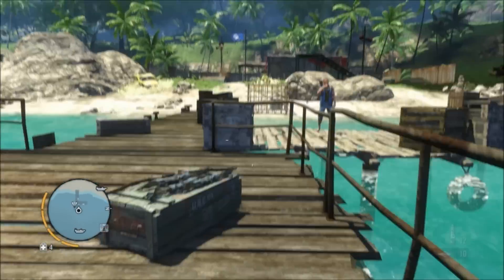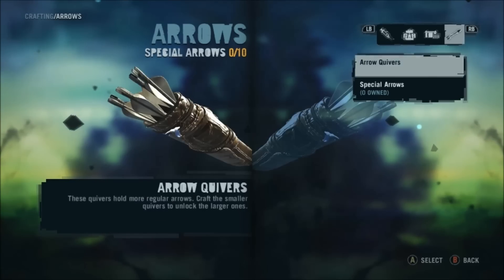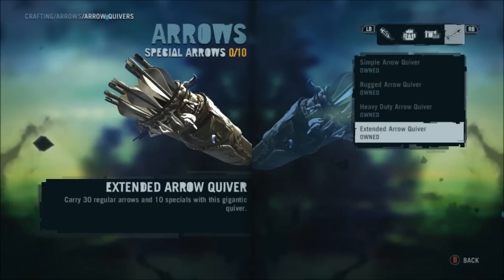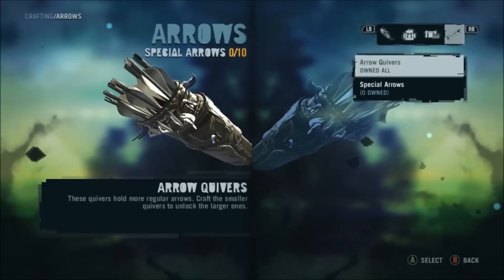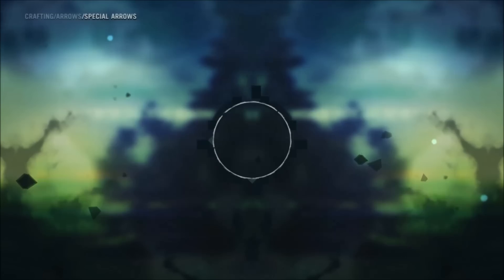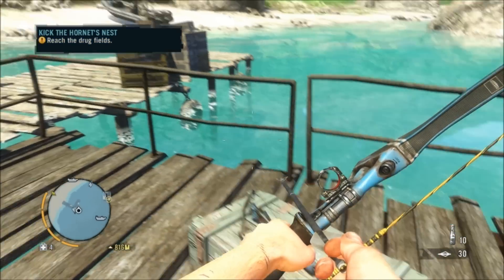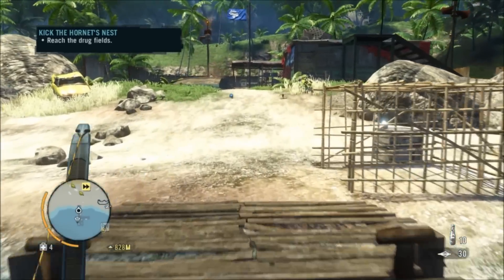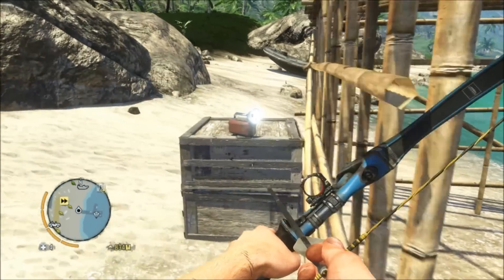Anyway, head back to the jetty and craft your new quiver. There we go — extended arrow quiver, man-eating shark. I can now carry 30 regular arrows and 10 specials. I actually forgot about specials entirely — at the moment I can only craft fire arrows, so it's not a big deal, but I craft a couple because I might want to use them later in a future bow challenge. Anyway, that's your lot. Bit of a massive one. Hope it was useful — let me know in the comments what you thought. Lots of love, see you next time. Bye!